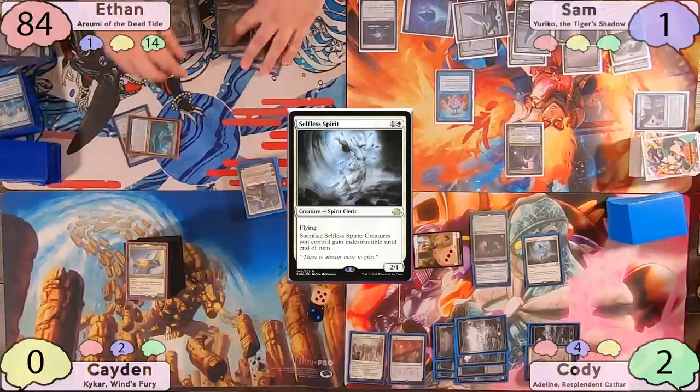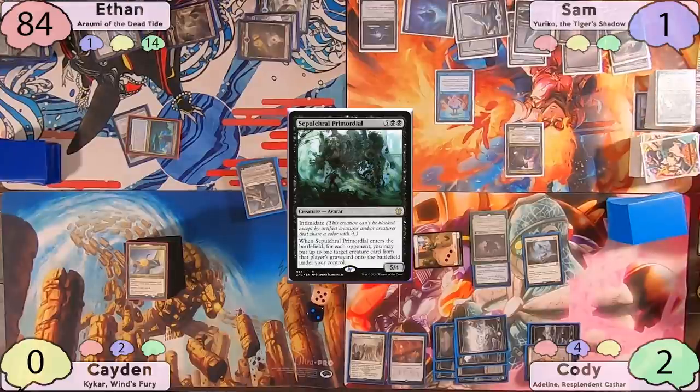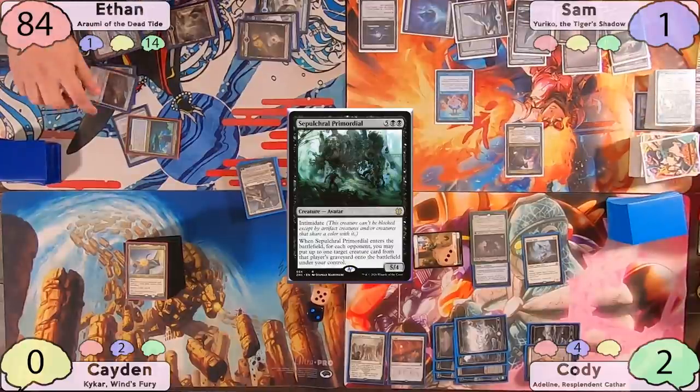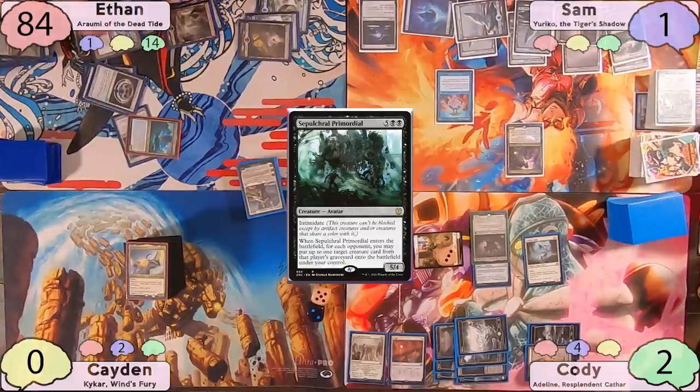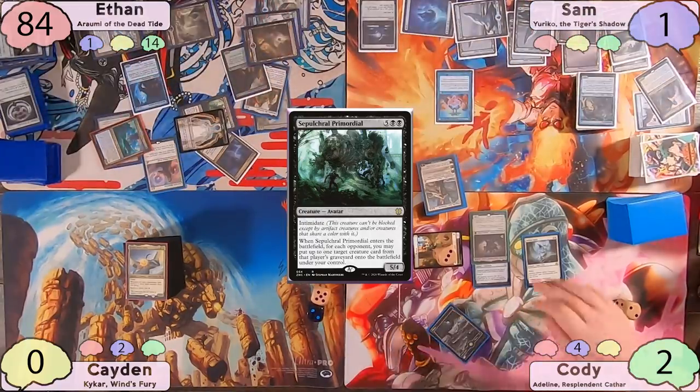Ethan goes ahead and activates his commander, exiling 3 cards and targeting Sepulchral Primordial. This is enough for the table to decide to concede, but Ethan wants to show everything he would have gotten anyway. Without a doubt, Ethan is this week's winner. His budget deck really put in some work.